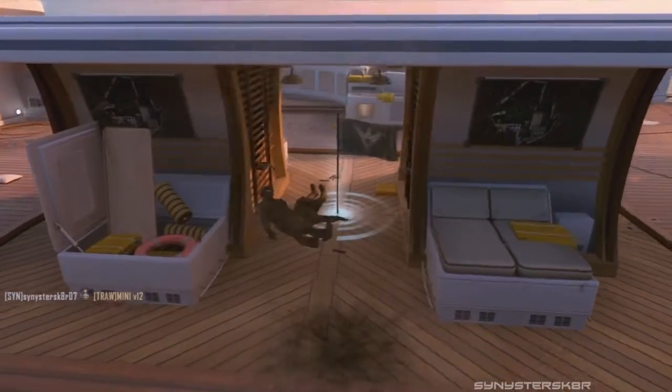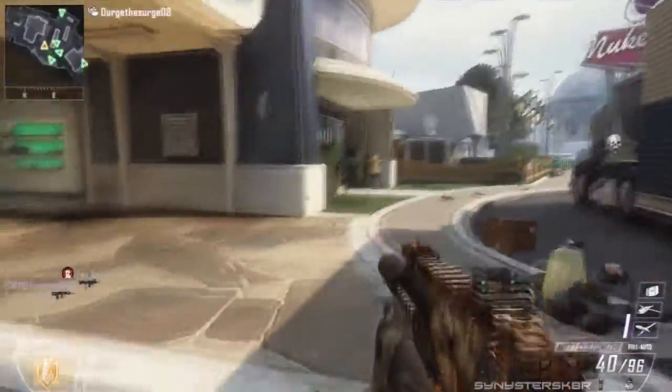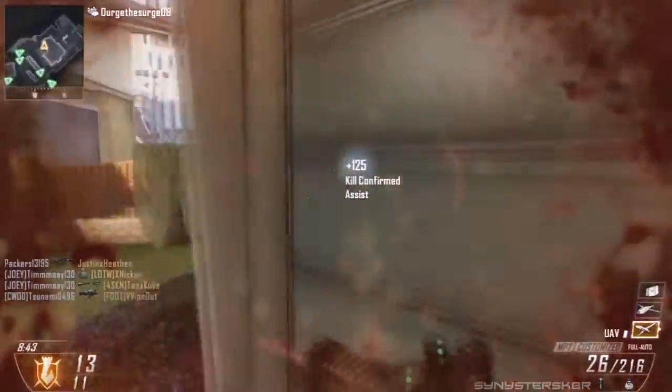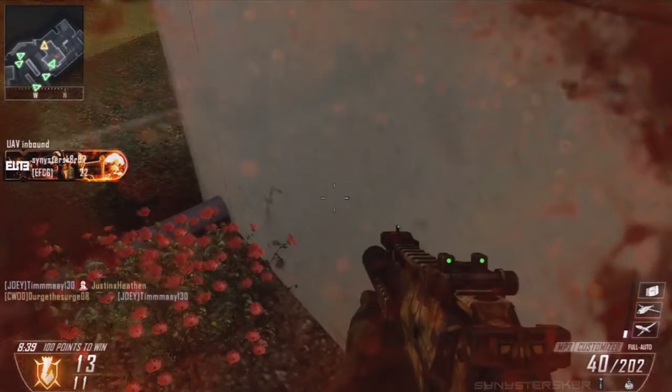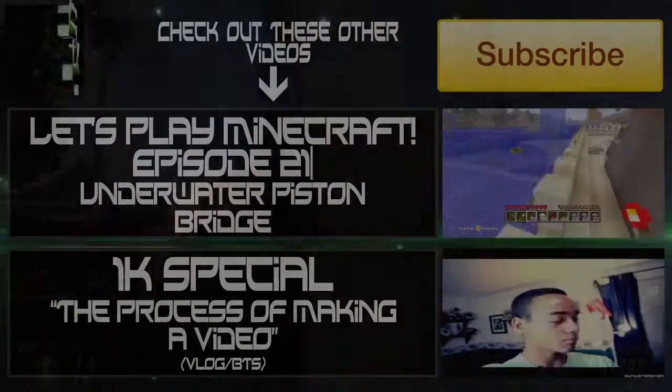And that is it for the lines of sight, nade spots, and jump spots for these two maps - Nuketown 2025 and Hijacked. There's not that much but that's all I could find. Let me know what you guys want to see for the next episode - I'm thinking Plaza and maybe Raid, I'm not sure about Raid. Let me know in the comments below, and as always I am Sinister Skater and I will see you guys on the next video. Peace out.